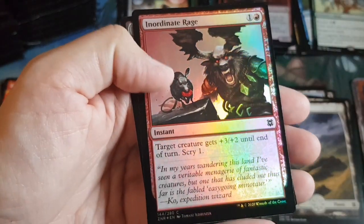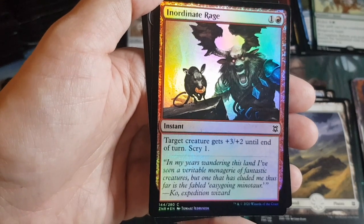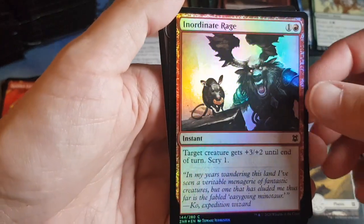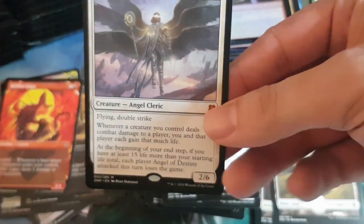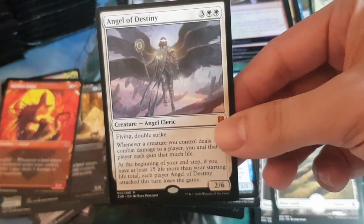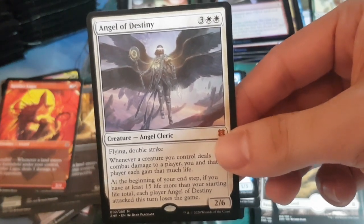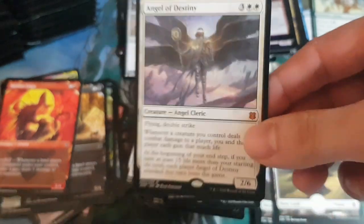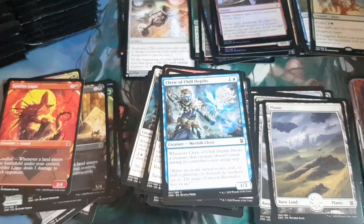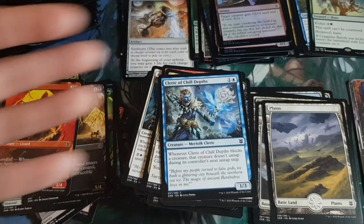This is the alternate win con: at the beginning of your end step, if you have 15 or more life above your starting total and you attacked with this creature this turn, the attacked player loses the game. Maybe fits in a Calia deck. He's got three pairs of wings. Then a goblin construct token.